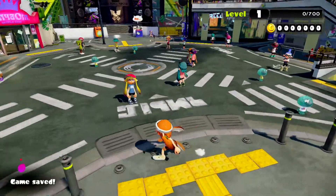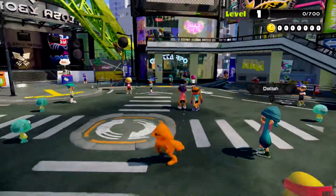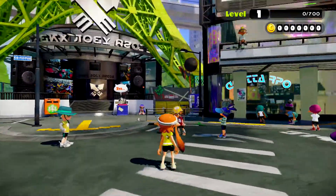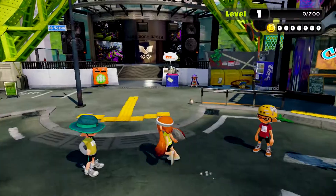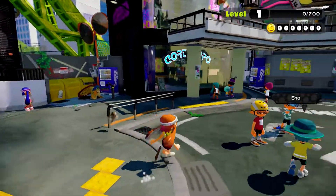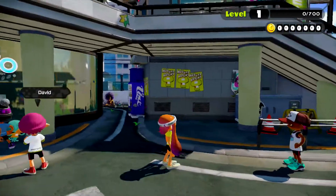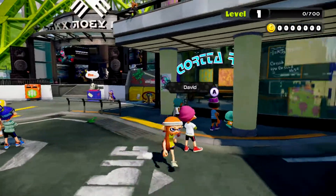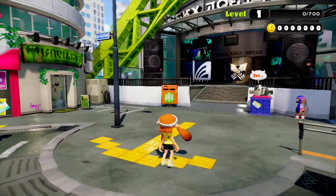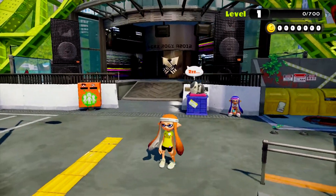And indeed we shall. You can also turn into a squid even when there's no paint on the floor. There are a couple things we could do — we can't really enter the shops yet because we're not level 4. You need to be at least level 4 to pretty much do anything in this game. And we also have other people here, which is pretty nice. So we also have the lobby where we can go.